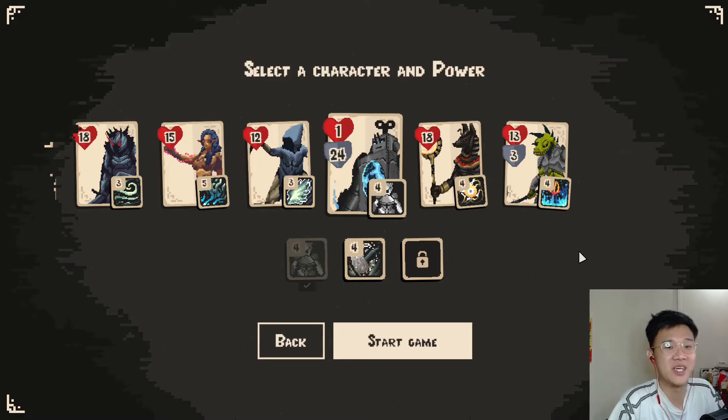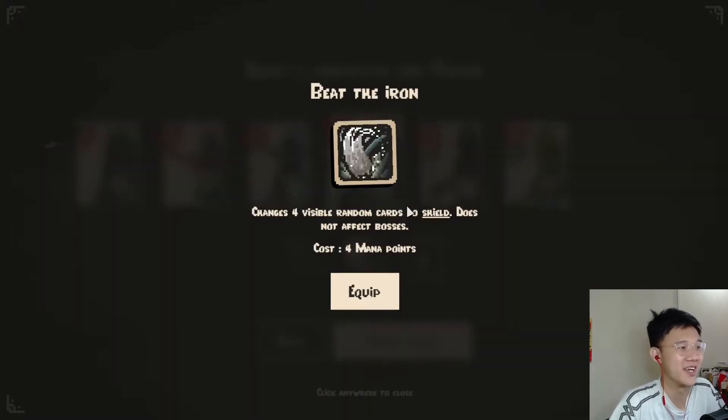Hi, how's it going everyone — we are playing Forward: Escape the Foe again, and this time we are trying out the new spell we have unlocked for Azerte, which is 'Beat the Iron.' It changes four visible random cards to shield and does not affect bosses. It's pretty interesting — visible random cards could be monsters, so there's a good chance this can double up as a bot wipe.